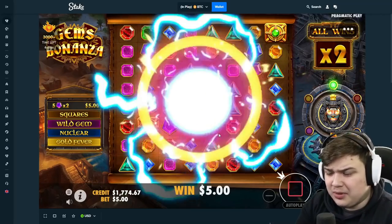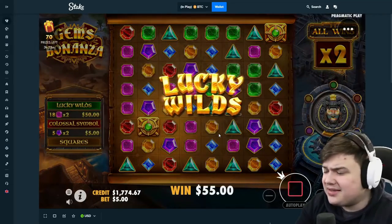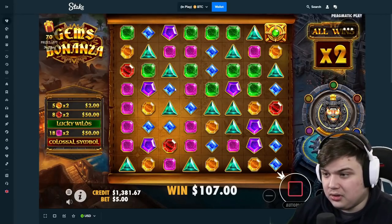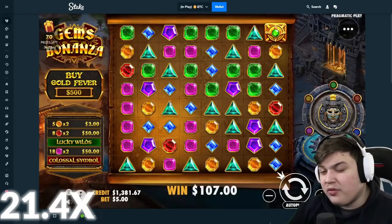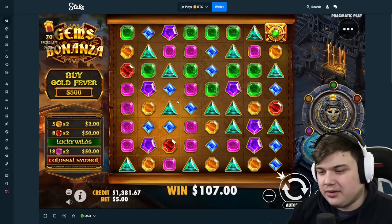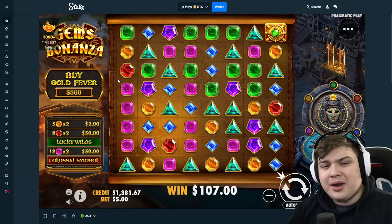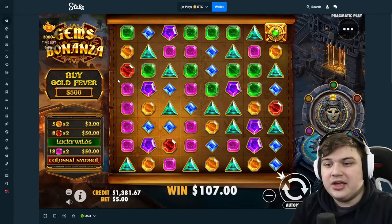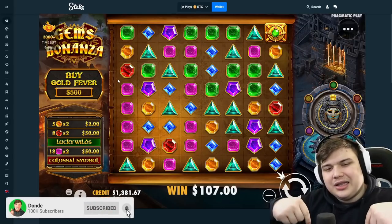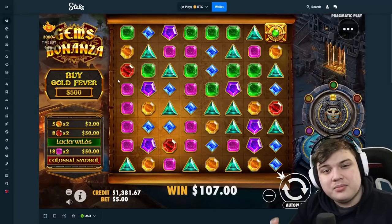This buy is looking really bad — wow, no way, Gem Bonanza. That is horrible — possibly one of the worst Gem Bonanza bonus buys I've ever seen. No profit, which means nothing goes to the top wagerer. It is what it is sometimes. Hope you guys enjoyed the video — the Sweet Bonanza session was pretty decent, we finished in profit. This Gem Bonanza spot wasn't the best. Drop a like, subscribe if you're new, check the link in the description for my Twitch where I stream Monday to Saturday. See you next one, peace!